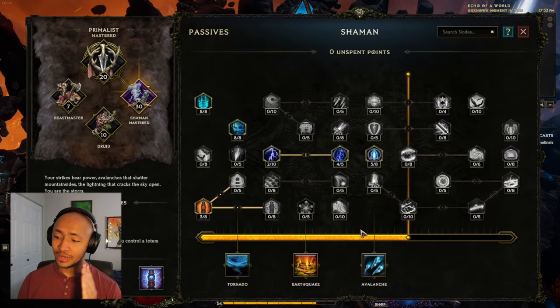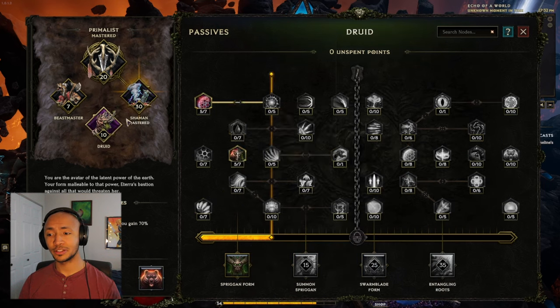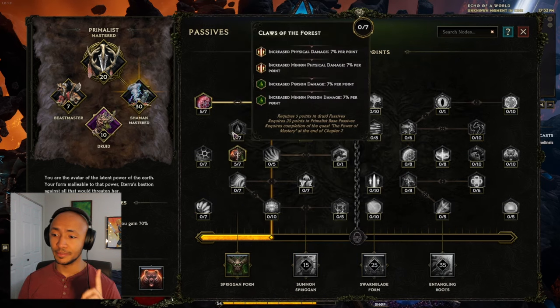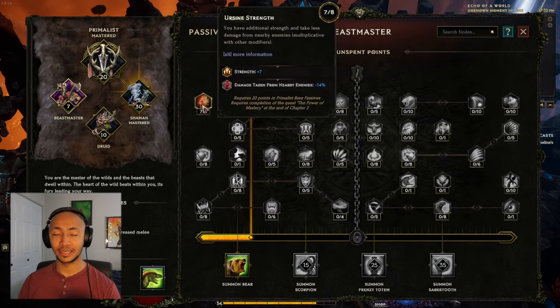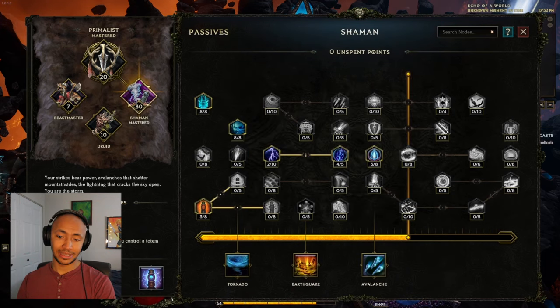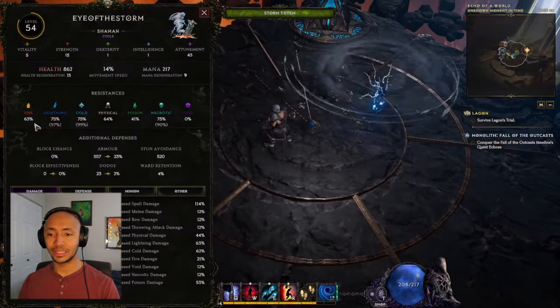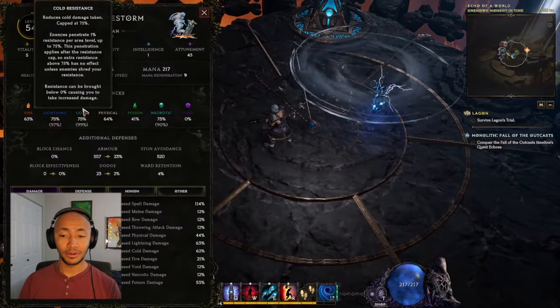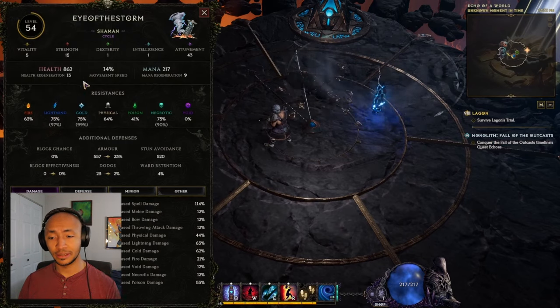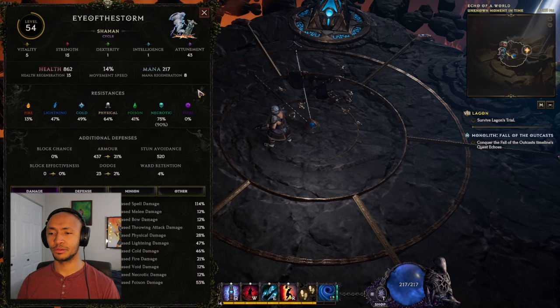After you max out this node, get to Avalanche as soon as possible — you want 25 points in the Shaman mastery as quickly as possible. I like to grab five points here and five points there, both for tankiness reasons, and then max this out for tankiness as well, because you really need a lot of tank. What's great about Shaman is that you get 10 Attunement and 50% elemental resistance while you control a totem, and we're always controlling a totem. So if you don't have a totem up, you're getting absolutely slapped by elemental damage — which means you can just focus on the other resistances throughout the entirety of the game.